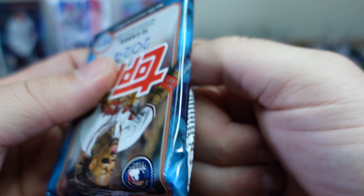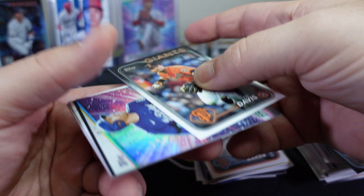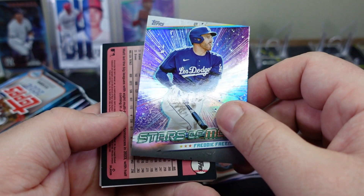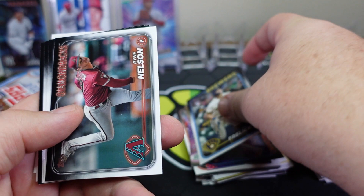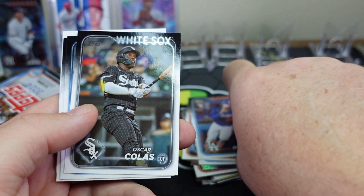Opening the first blaster pack — flip cards everywhere and it looks like we got a number parallel on the back. JD Davis, Freddie Freeman — can't avoid this guy, he is everywhere. This is rainbow foil: Jose Ramirez, Sal Frelick, Logan Webb, Johan Rojas. Like every other one it's base to rookie, base to rookie: Oscar Colas, Brendan White, Alec Thomas, and Matt Olson.